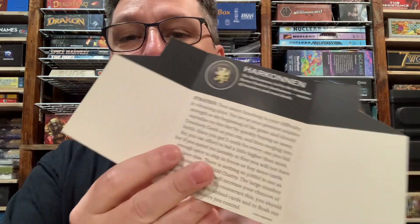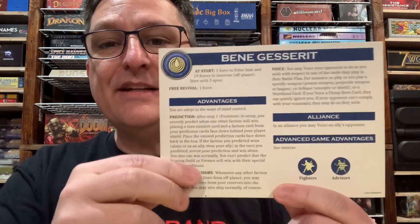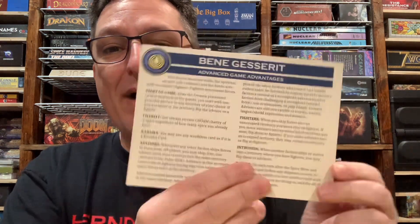To contrast, let's take a look at a shield from Galeforce 9. Here you've got the character on the front. On the back of the shield are strategy tips — something you didn't have in the Avalon Hill version. These can be helpful, especially for new players trying to figure out what they should be doing and what their strengths and weaknesses are for that faction. But none of your faction information is there — it's on a separate sheet. Here we've got the Bene Gesserit sheet with your setup, details on your advantages, your alliance ability, some extra info on token art, and even more advantages on the back.